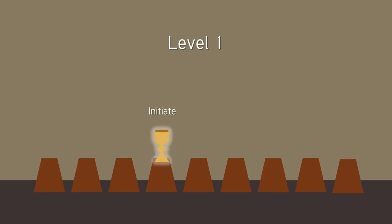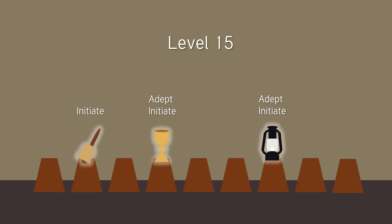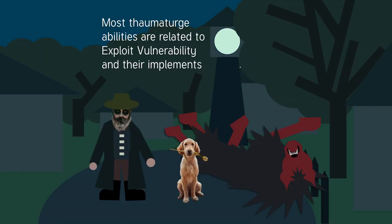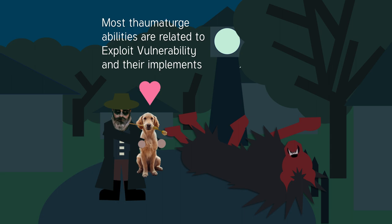At level 1, the thaumaturge chooses an implement and can use the initiate ability. At level 5, they get a second implement they can switch to as a free action. At level 7, they can choose between their two implements to upgrade one to adept level. At level 11, they can upgrade their other implement to adept. At level 15, they get a third implement, and at level 17, they can finally upgrade one of their two adept implements to paragon. The thaumaturge also gets feats, but most of their abilities come from exploit vulnerability and implements.